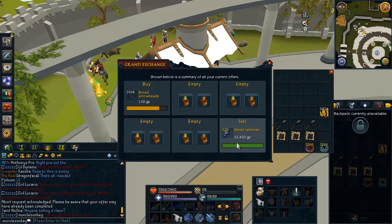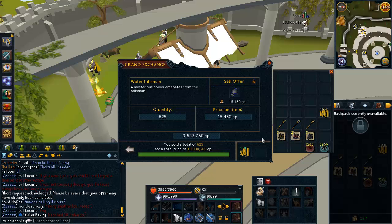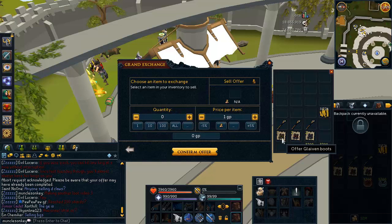So these water talismans did sell insta when I put them in for mid. They sold for 10.8 mil — about a million over GE price. I had heard they were selling for 20k each, but I guess that is not the case.